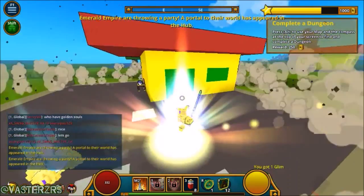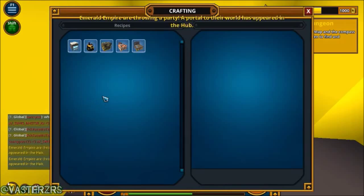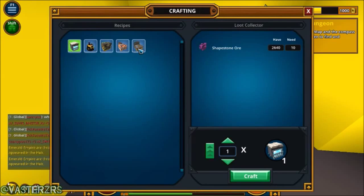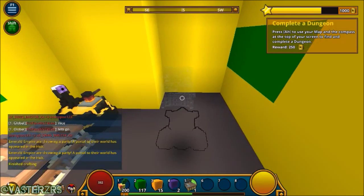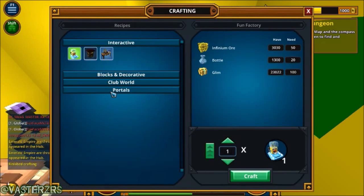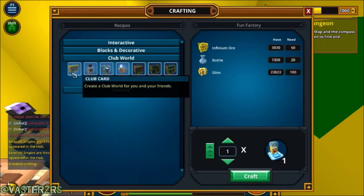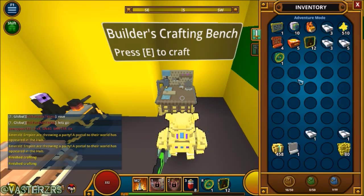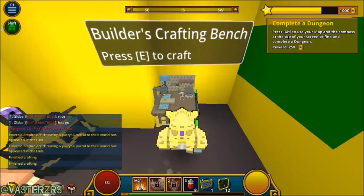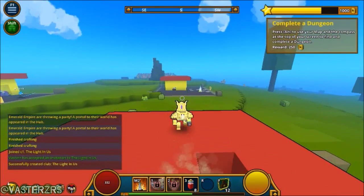You can go over here — I won't explain it detail per detail — but you have to make the portal for it, which I don't even think I have the actual supplies for. So let's make it right now. I think it's on the builder's crafting bench. I wanted to make this video real quick just to show you guys this. You go to the portal right here, go to the Club World one, and then click on the Club Card, which allows you to make a Club World. So let's say I wanted to make a Club World — I'm going to call it 'The Light in Us.' Just like that — we just created a Club World.